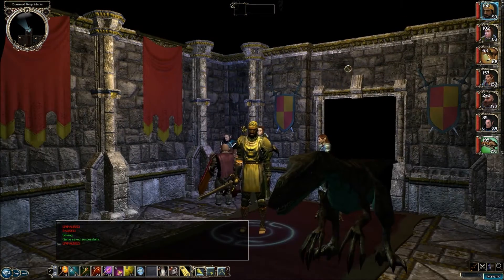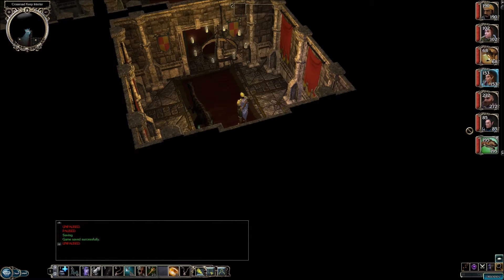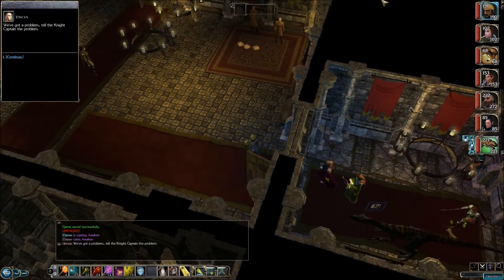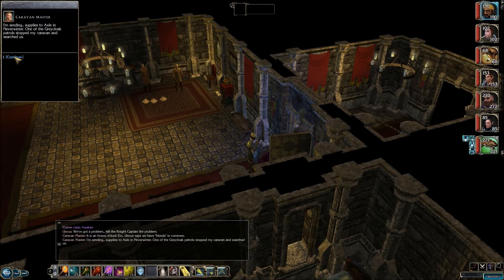Welcome back to Let's Play Neverwinter Nights 2 original campaign. This is BigLoats, and we are inside Crossroad Keep. We're about ready to craft those items I meant to last episode. We have everything, we have all the party members that we need, but we're interrupted by Uncus.